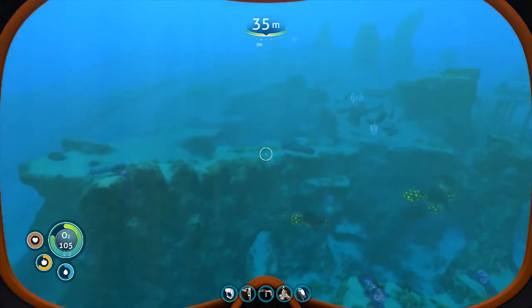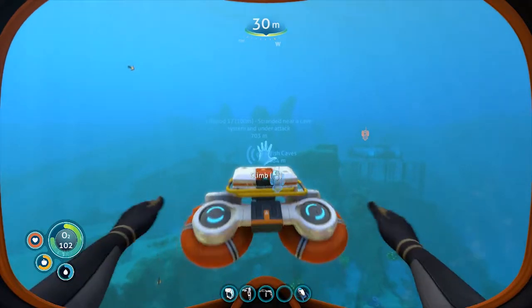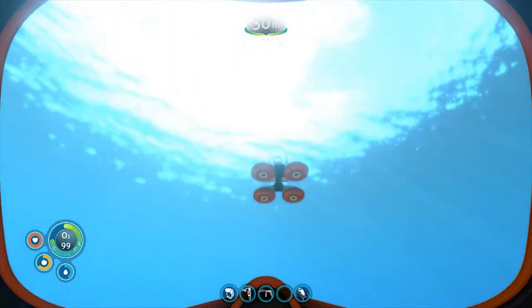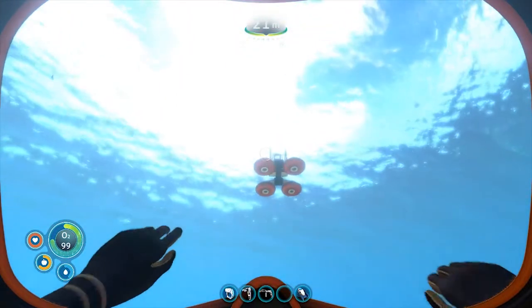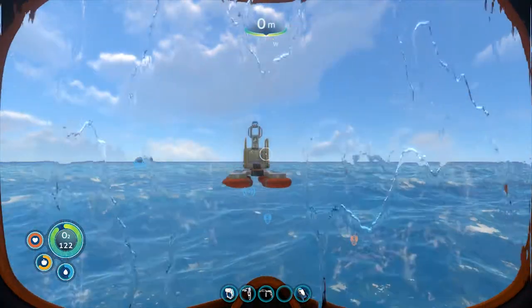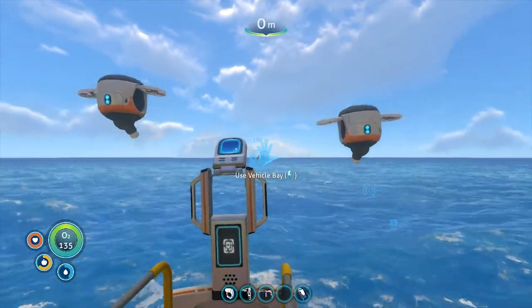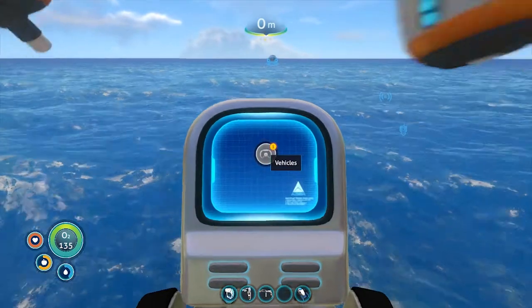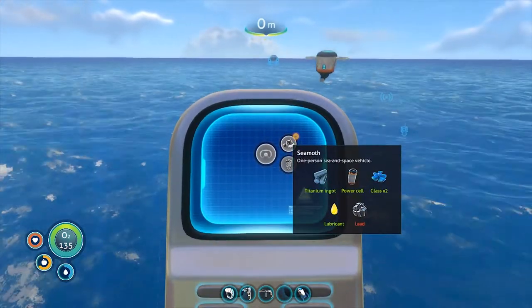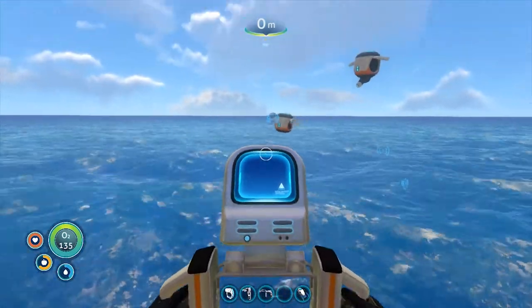We'll get away from our stalkers so they don't start chewing on things. This looks perfect. We'll grab our mobile vehicle bay, right click, and it releases. Up it goes - it's almost like it floats or something. Now let's hop on the vehicle bay. Use vehicle bay. Vehicles are over here - Seamoth is over here. I forgot to grab my lead, let me go snag that.